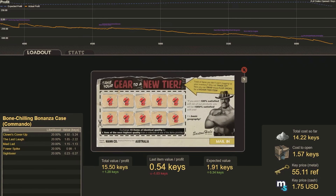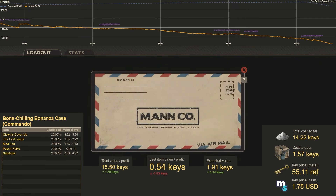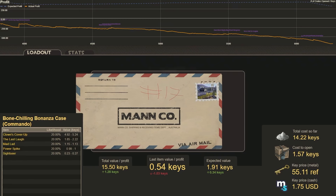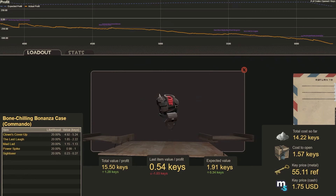Why don't we try a tried-and-true one: the Bone-Chilling Bonanza Case. This will be 10 Commandos. Number 17. That is Mad Lad — right in the middle, but still a loss. We're hoping for Clown's Cover-Up on that one.